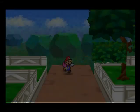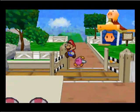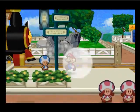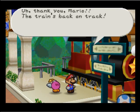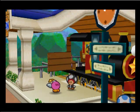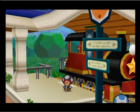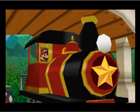It'd be a train. And there's a rock in the way, so we need to clear the rock and then talk to the conductor. Oh, thank you, Mario. The train's back on track. Yes, I am coming to Mt. Rugged to visit Dry Dry Outpost. Dry Dry Desert. Dry Dry Ruins. Sit tight, folks. Now departing from Mt. Rugged.